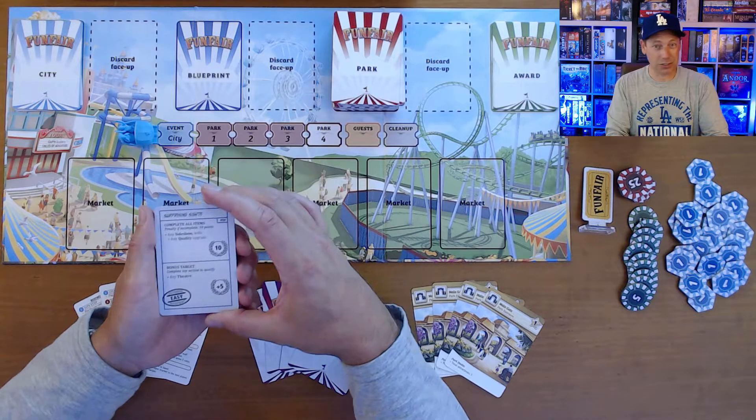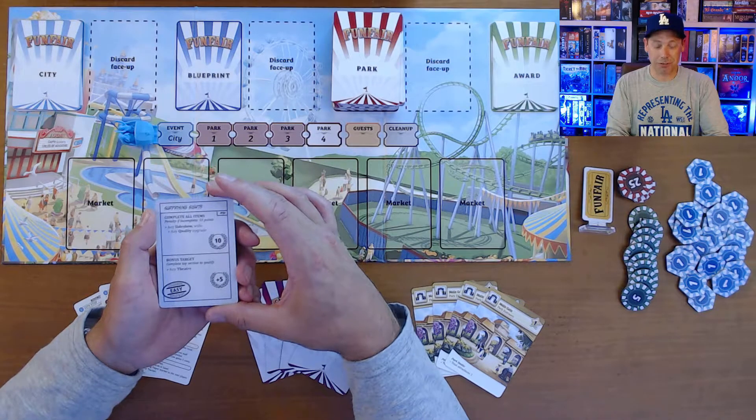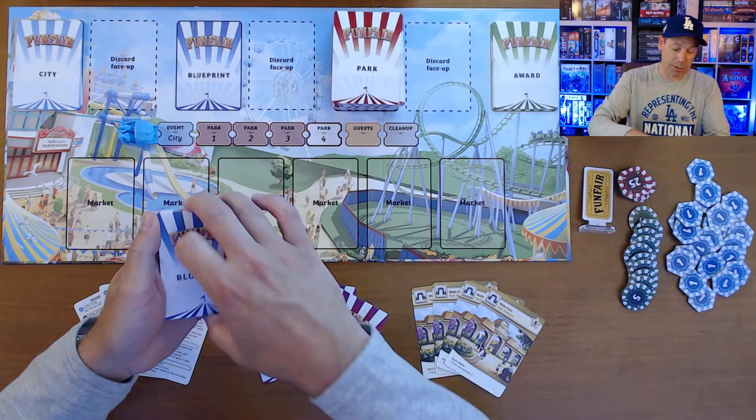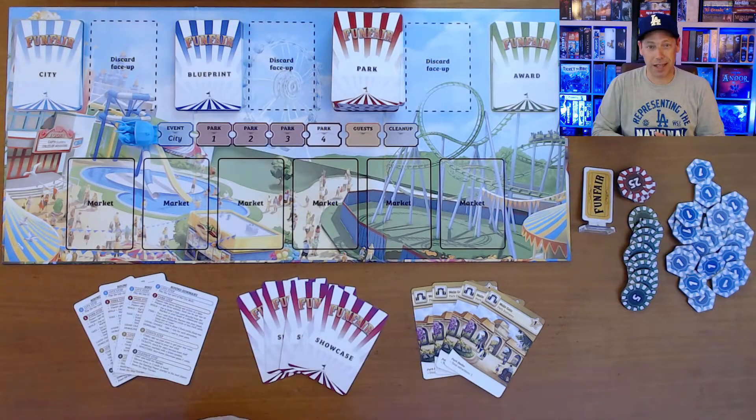If you don't satisfy the top part of a blueprint, you lose 10 points. So if you take these blueprints — and you can never get rid of them once you have them — you have to make sure you have an opportunity to fulfill them. Otherwise you're going to lose 10 points and have no opportunity to earn the bonus. You don't start with any blueprints, but you're going to gain them slowly throughout the game.